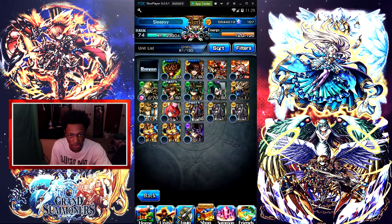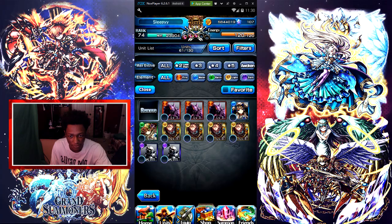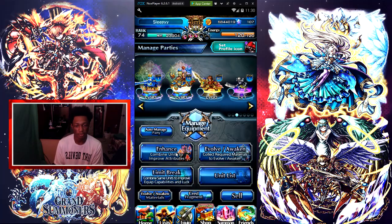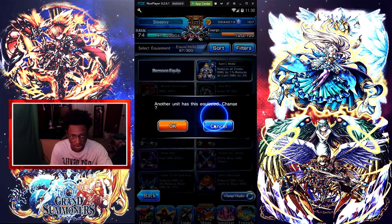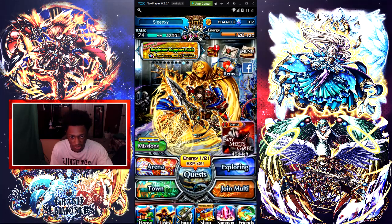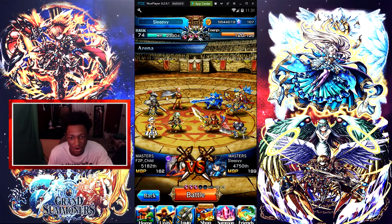Alright, yeah, we definitely — yeah, here we go right here, bam! This is the best team right here, absolutely the best team. We're gonna put this equipment on, alright, that's it. We're gonna go in here and we're gonna get lit. Just look at the units real quick — we out here, for real for real. Let's go into Arena real quick!